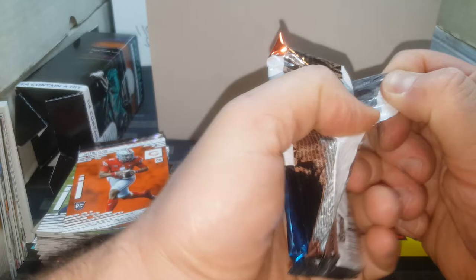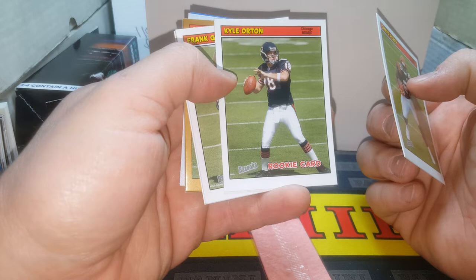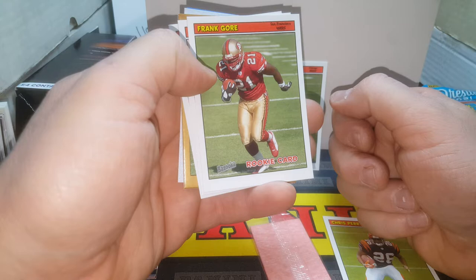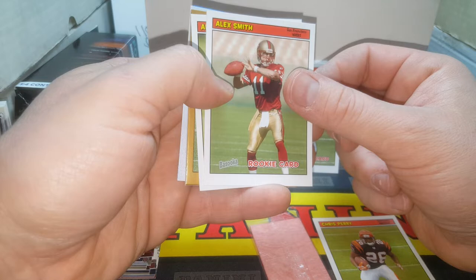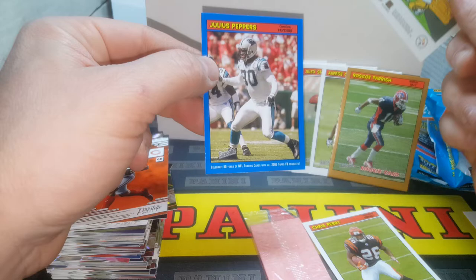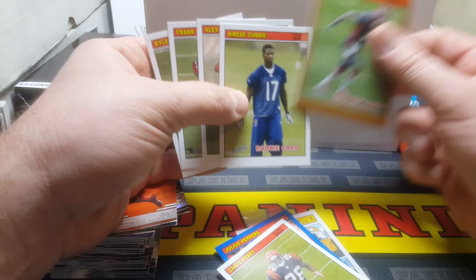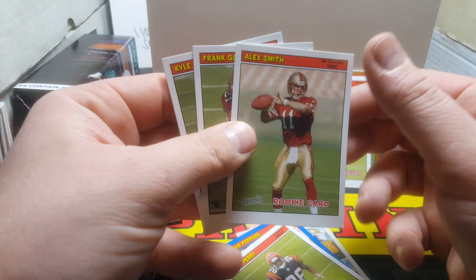Alright, last pack — let's go for something big here. 2005 Bazooka, expensive packs, about 12 bucks a piece I paid for them. There's our gum. Chris Perry. Hey, Kyle Orton — not the big boy we were hoping for, but he was pretty good. And Frank Gore — hey, a Hall of Fame rookie right there. He'll be a Hall of Famer for sure. And Alex Smith, another Ute. This is a freaking good pack — look at all these rookies. Aris Curry, I never heard of that guy. Jerome 'The Bus' Bettis. Julius Peppers Blue. I got one base card that isn't a rookie — it's Chris Perry. Julius Peppers, very good football player for many, many years. Roscoe Parrish didn't do anything. Alex Smith — great, solid career, had some super great years. Frank Gore and Kyle Orton — sorry, my flash just went off for some reason.